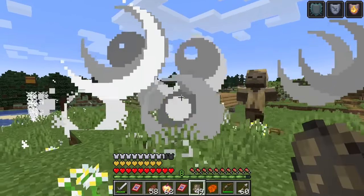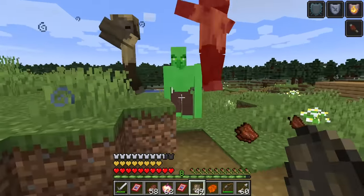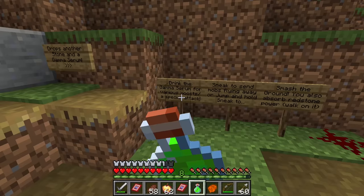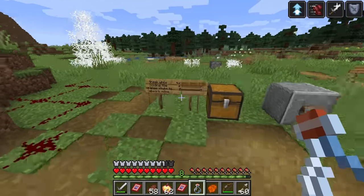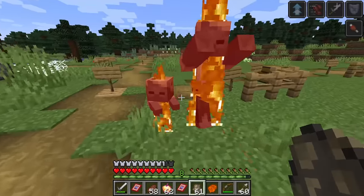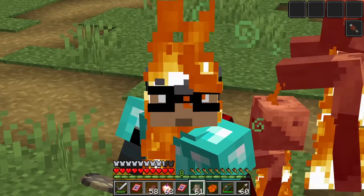By drinking the gamma serum we can gain various boosts as well as a special attack: jump boost 8, speed 2, strength 5, and resistance. When we sneak, we cause an explosion that will damage nearby creatures.